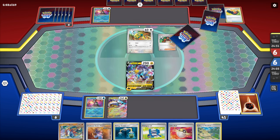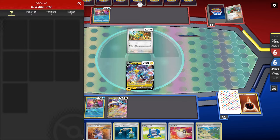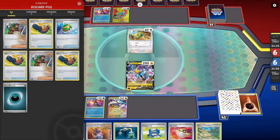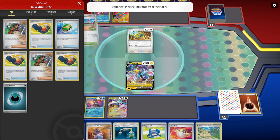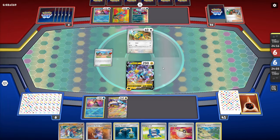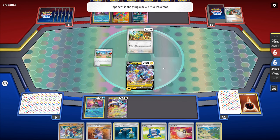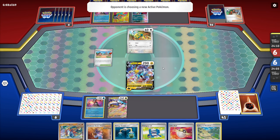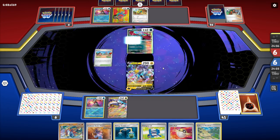Opponent is playing Ancient Box with Dunsparce — great card, I like Dunsparce a lot. I'm thinking it's really good in Tinkerton and also very good with Goldango. Both those decks really benefit from it; I definitely want to do updated deck lists on those in the future.